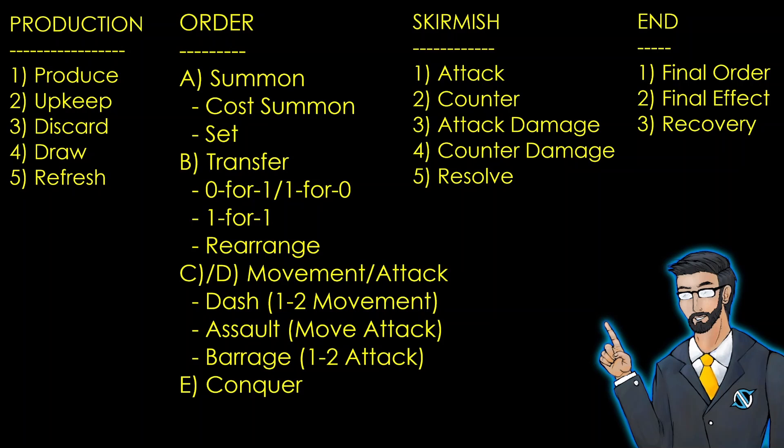Then we went into the skirmish phase in which we used an attack order during the order phase, and we of course attack an opposing legion who thus counters if they are able to, we apply damage, and then units with skills may use them at this time, and then during the resolve step we remove any destroyed units or lost, exhausted, etc.